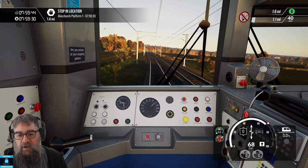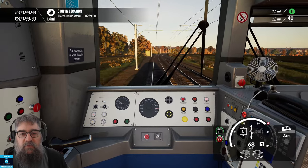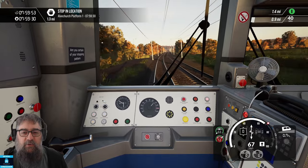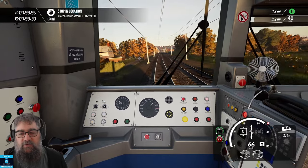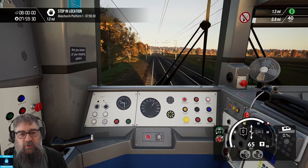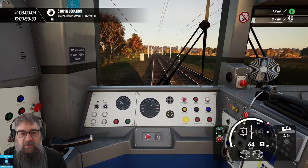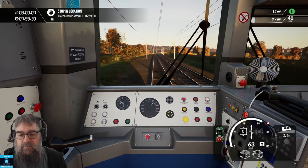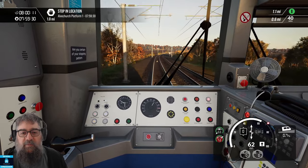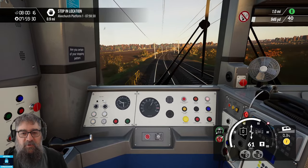There are two situations where AWS or TPWS will stop you: if you cross speed grids going too fast — on our right hand side you just saw some grids on the approach into Redditch — or if you fail to acknowledge a yellow signal or a downward speed limit change. We now have a downward speed limit change here and there's the AWS magnet. I'm going to ignore it.